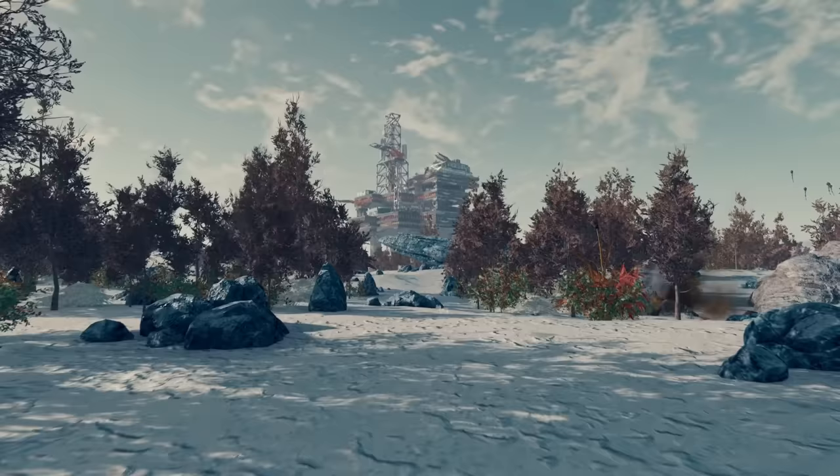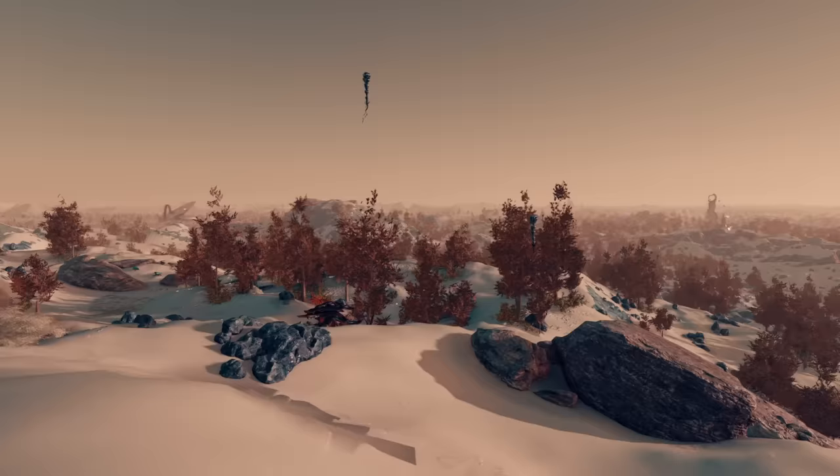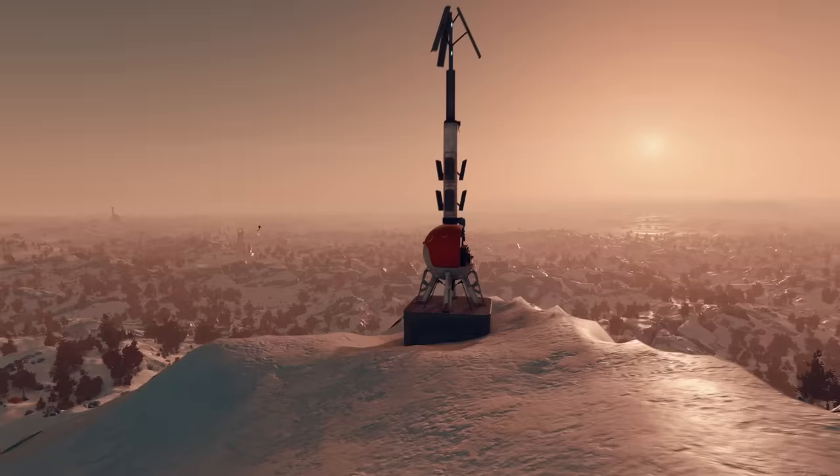Its snowy woodlands are perfect for a cozy base. And if you're having a hard time finding it, don't worry, as the main story will eventually take you there anyway. What you have is a planet that's rich in resources, beautiful, and easy to find — it checks all the boxes for a perfect base. So the next time you're in the Procyon system, be sure to place a beacon on this planet.